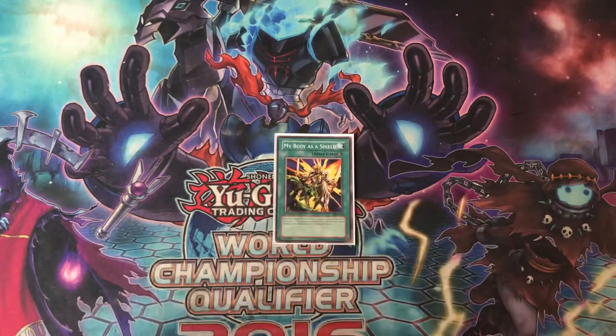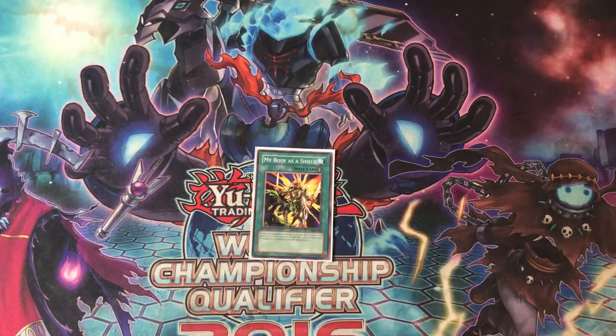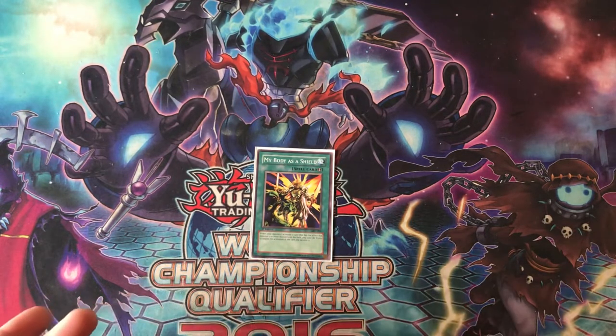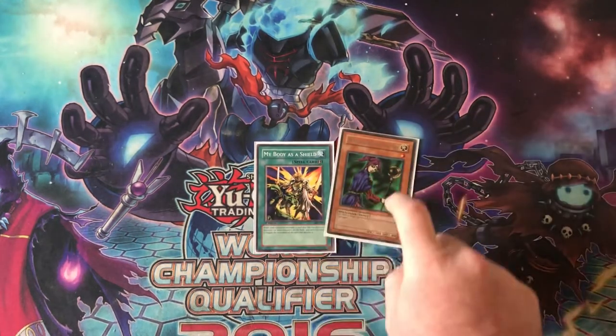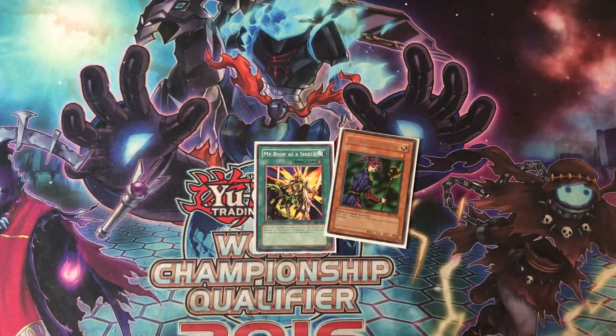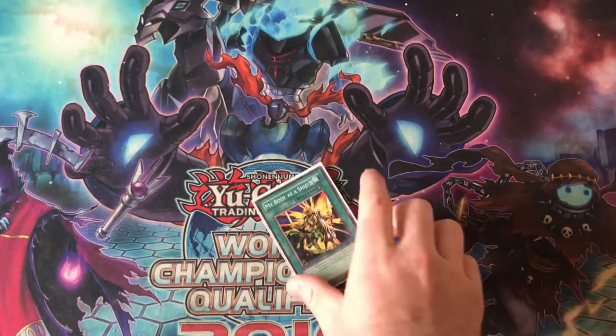A cool tech I like playing in this deck is My Body as a Shield — I only play one, but I actually side another copy. I like it because most people play Mirror Force and Ring of Destruction, and this outs that. It also outs things like Sakuretsu Armor and spells and traps that destroy your monsters. My Body as a Shield is great because if your opponent activates Nobleman of Crossout and you have something like Magician of Faith, My Body as a Shield will negate the Nock — because Nock says it has to destroy and then banish. I only play one because you want to save it for the perfect time, and multiple copies can get cloggy.